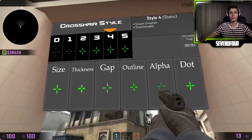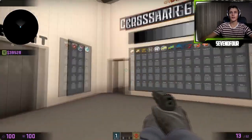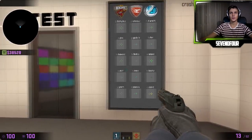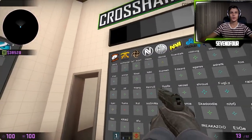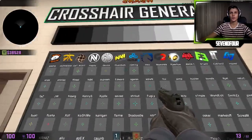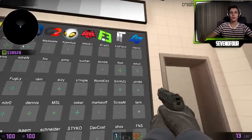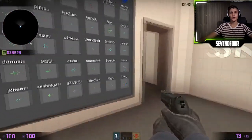But let's say you don't manage to make a good one or you don't like it. If you turn around, there are a bunch of crosshairs to choose from — crosshairs from great players from big teams, like Pasha. That's the first one on the list. If you don't like those and want another one, come into this room.